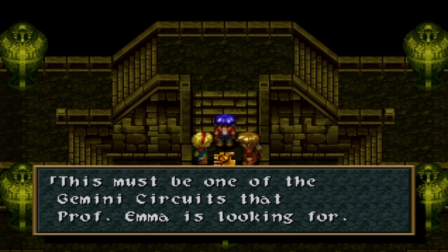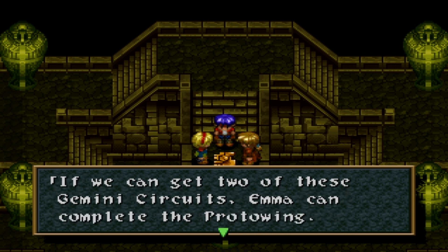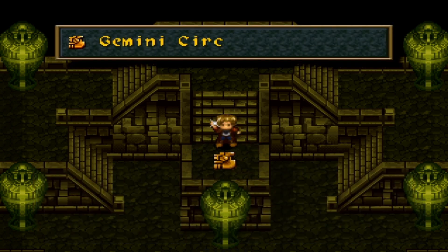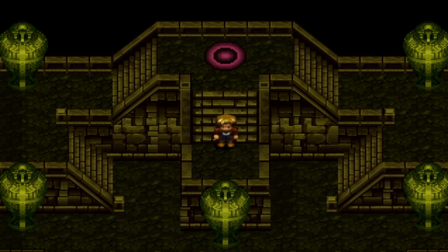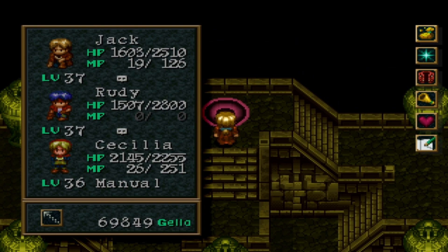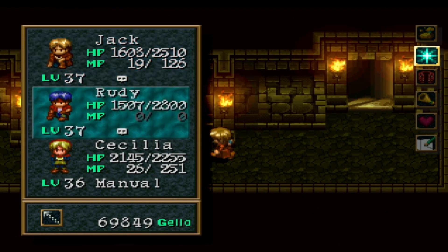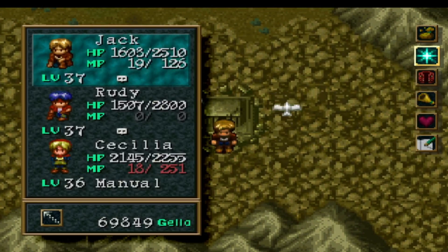This must be one of the Gemini Circuits that Professor Emma's looking for. If we can get two of these Gemini Circuits, Emma can complete the Proto Wing. Let's get back to Adlehyde — maybe our good captain and his gang found the second Gemini Circuit. Words — I keep wanting to say 'circle,' I don't know why. I can just teleport — save me the time. Back to Adlehyde.